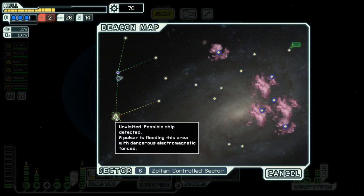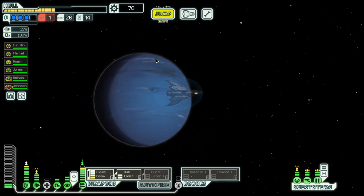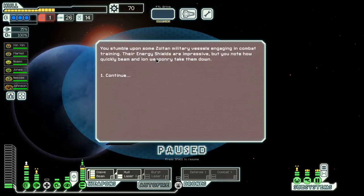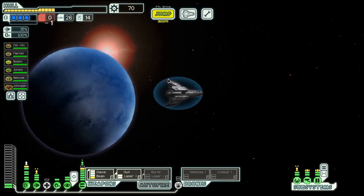We are a bit low on fuel. We are in a Sultan Control Sector. So let's go to the store.